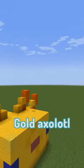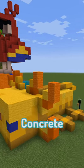So I decided to build a gold axe lol and I textured it with different types of yellow concrete, wool, etc.